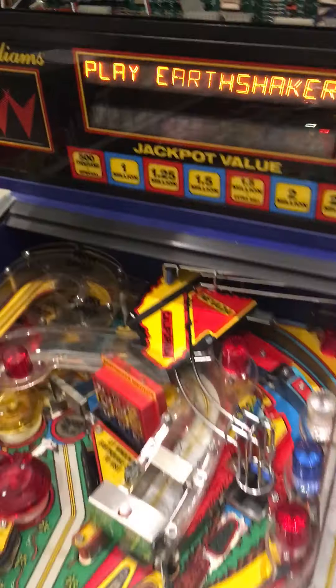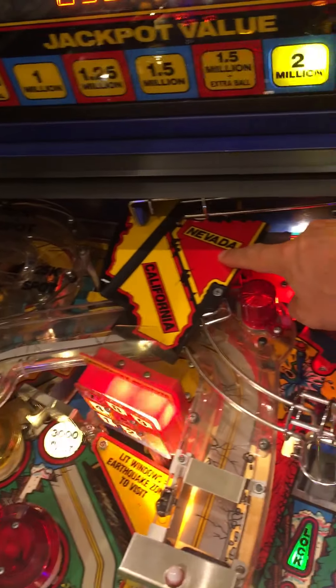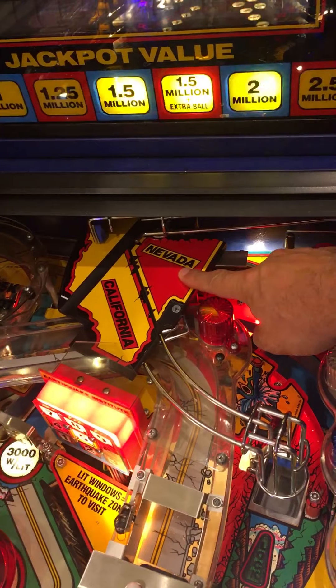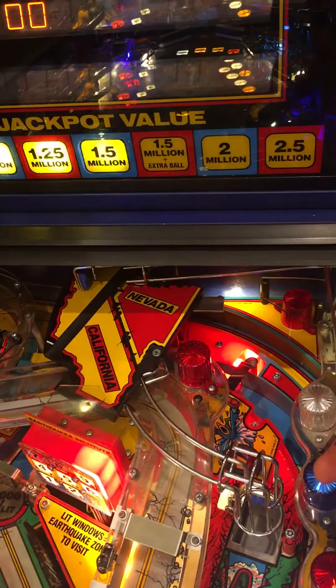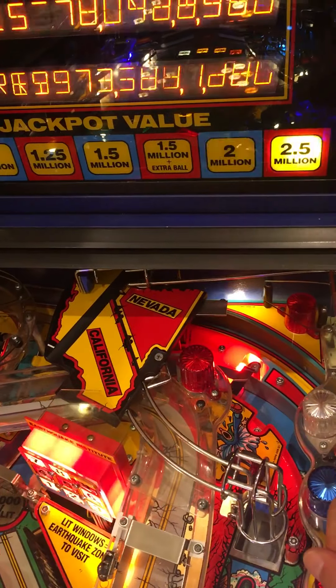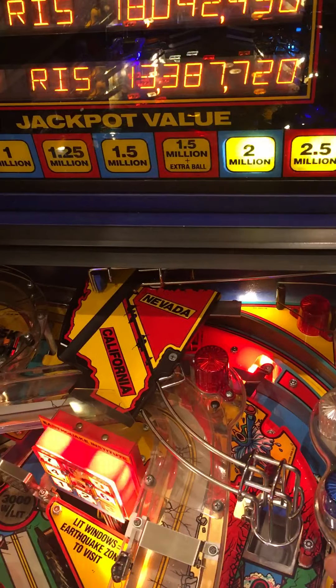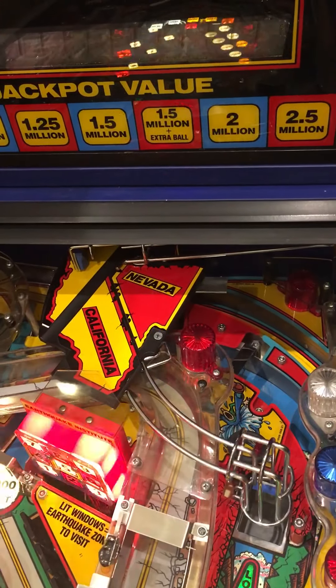To test it for Earthshaker, I have a set of addressable LEDs right under here, under Nevada. The whole idea is that when this splits apart at the fault line, we'll get some fire simulating lava coming up from between California and Nevada. I like how this came out — it uses a new fire effect in the core Pinduino library.